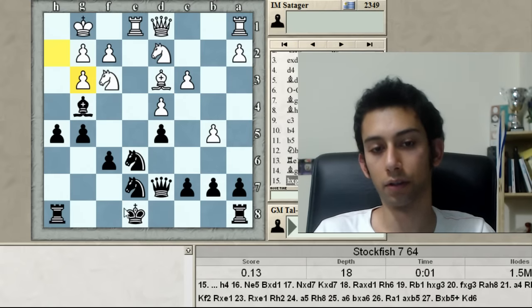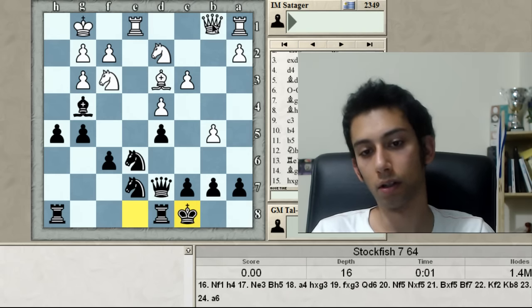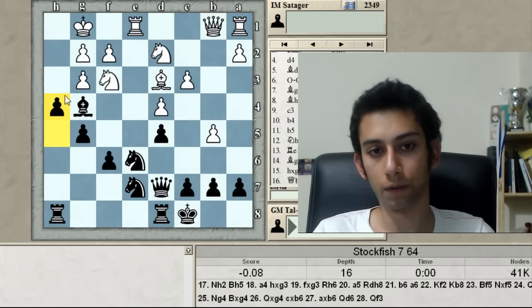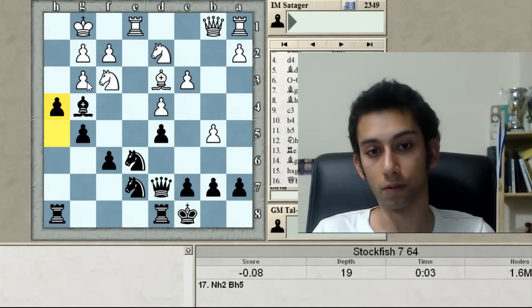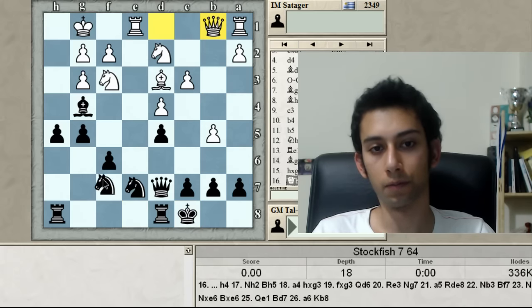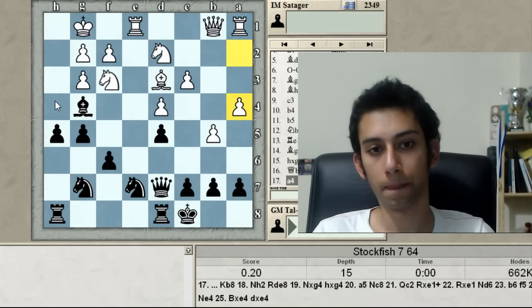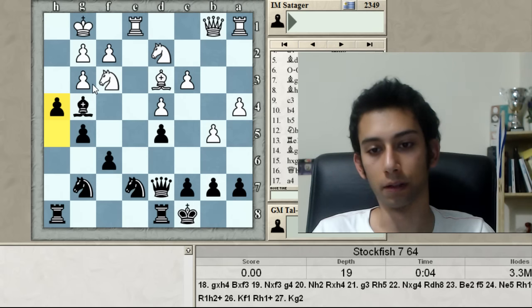I missed knight e5 for some reason — it's also the strongest for me. What happens if I castle? Queen b1, but he has to find it. I still don't believe in his position that much because h4 is really quick and I'm going to have tremendous initiative, at least I think so. Knight h2, but it still feels wrong for white to play like this. There must be some idea for me — maybe knight b7 for h4.